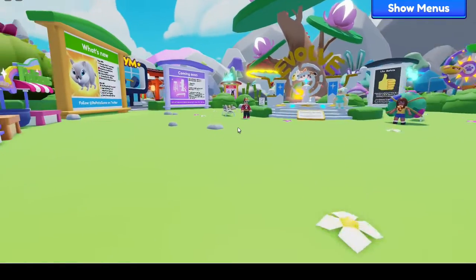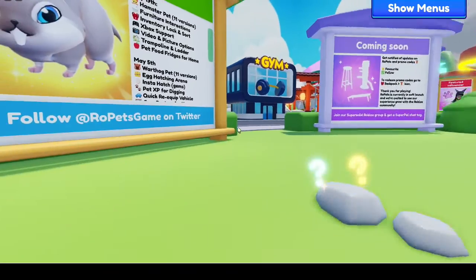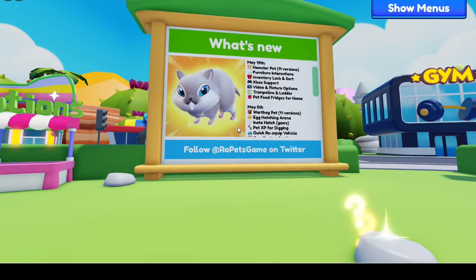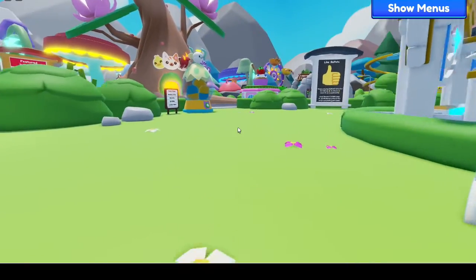We are here at the city center and we're going to look at our what's new. We have our brand new hamster pet, super cute, new furniture interactions, inventory lock and sort, Xbox support, video and picture options, a new trampoline and ladder, and pet food fridges for the home. These are some awesome things I cannot wait to show you.